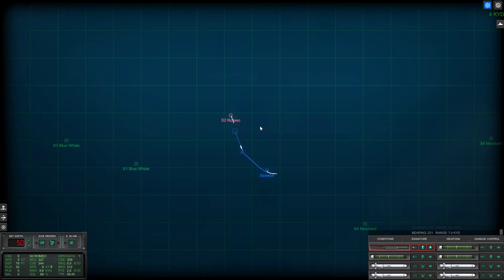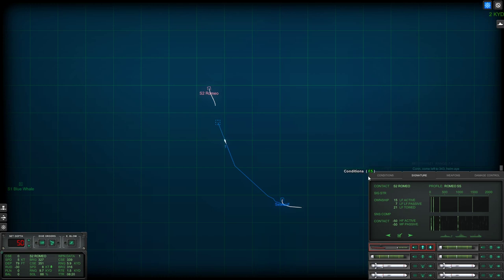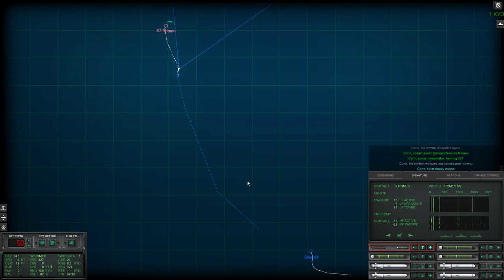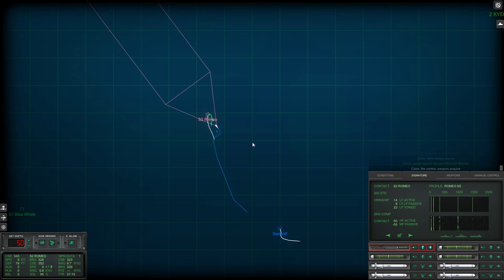Alright. Well, things are about to get interesting. Come left to 2-3-4-3. How low is she? This is perfect. It's very quiet though. I wonder if she can hear so well. Let's see how she launches. Con fire control. Con sonar, launch transient from Sierra - good shot. It did go on her starboard side. Broke them on her starboard side. Con fire control, weapon acquired. This one's close enough, so let's go ahead and dive. 3-3-0, helm I.